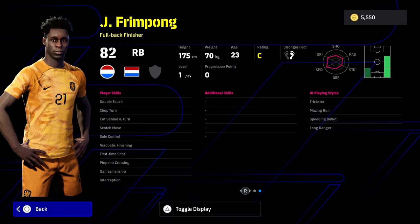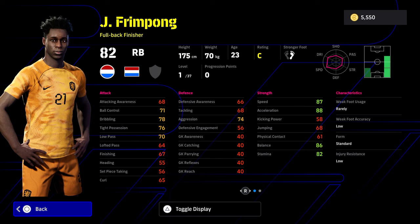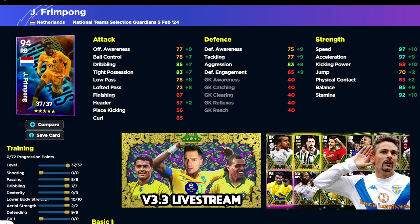There are some really nice players in here such as Frimpong. He does have some fairly nice stats and skills, including double touch and sole control, with scotch move if you like those skills, and of course you can always throw on a flip flap if you want ball roll on him. On top of that, he is one of the only players in the game that can go to 97 speed and 97 acceleration — and this is without the boost.